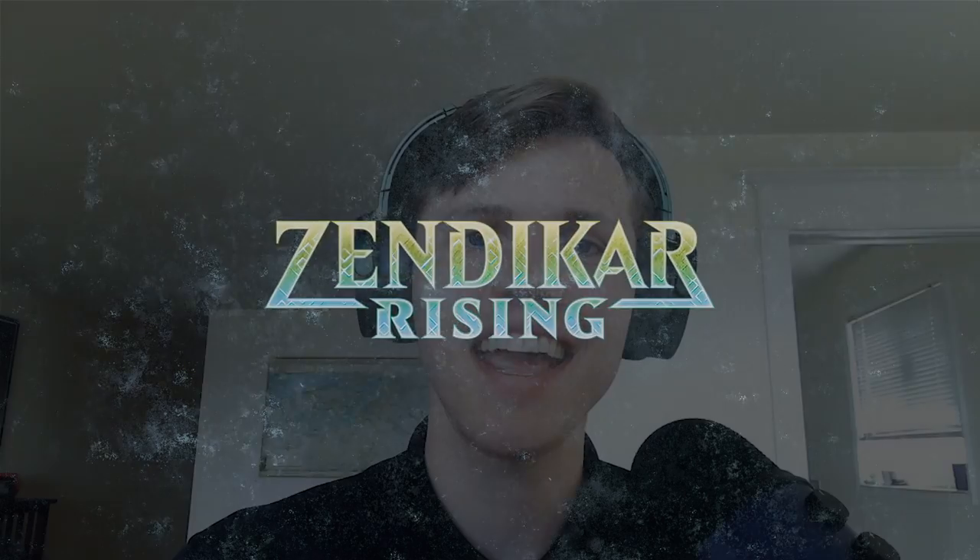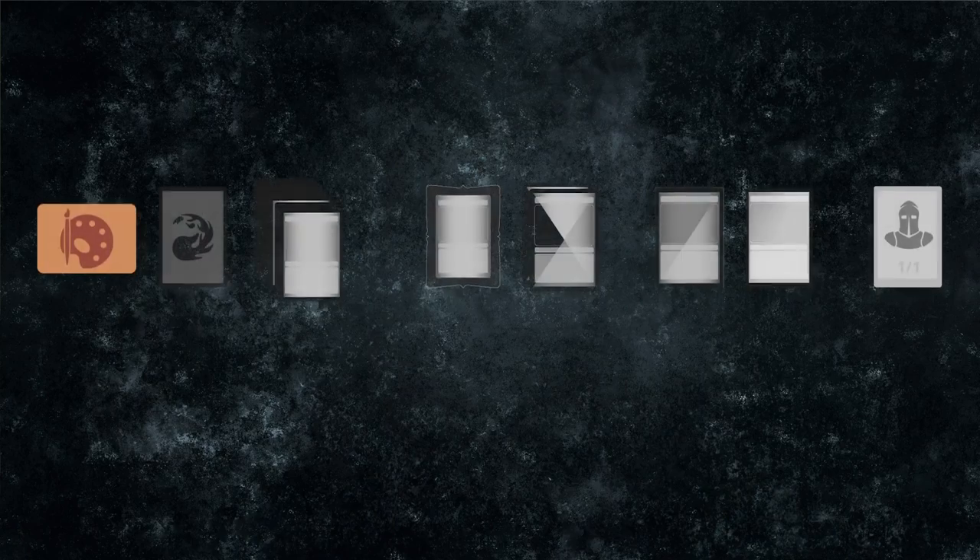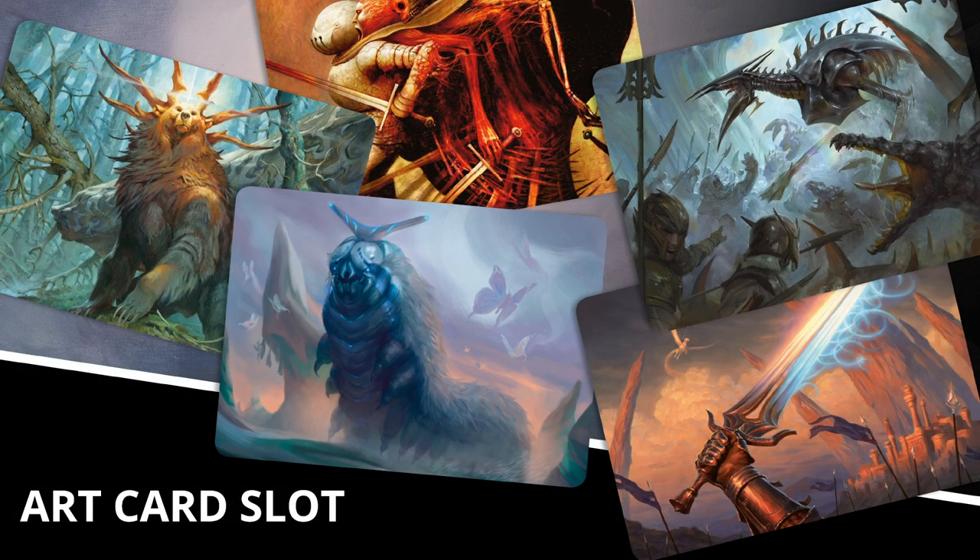Let's dig into what's inside. I can't show you Zendikar Rising cards just yet, but I can show you what these slots would look like had we made Set Boosters for Core Set 2021. We open with an Art Card slot. These are similar to what came in Modern Horizons Draft Boosters, with a new twist: 5% of the time, your Art Card will come in a Signature version that stamps the artist's signature on the front in gold foil.